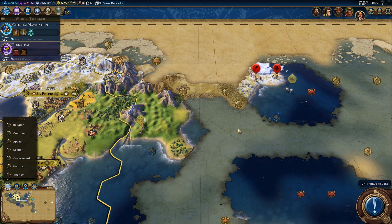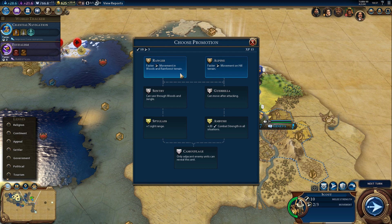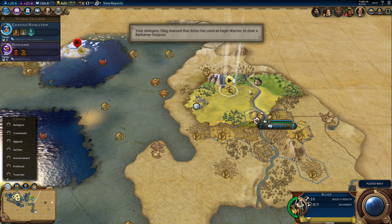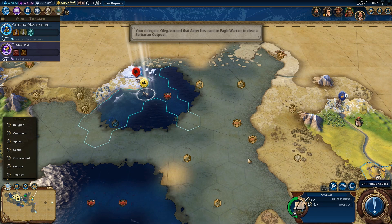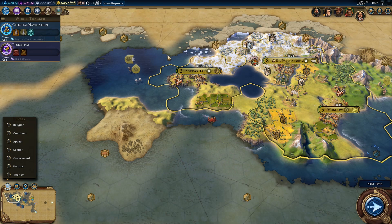So where the heck is this barbarian camp? It has to be somewhere around here. If there's a luxury here I will settle that for sure, but if there isn't, I think I'll pass. We'll grab the promotion. Let's go look for some more goody huts - I don't think we'll find many more in this area, but who knows. And if nothing else we can look for more AIs, because we can still find some. One AI did get eliminated - so take that into account. And we met Pedro.